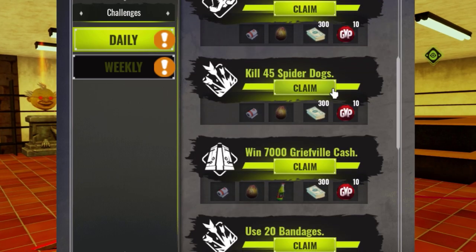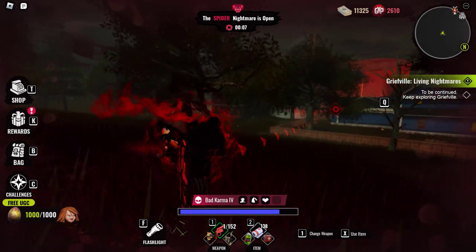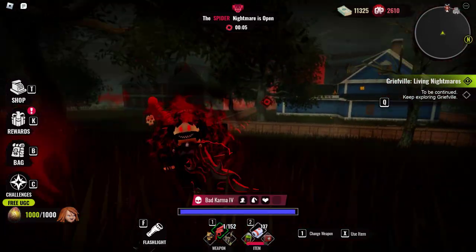Up next, we have kill 45 spider dogs. Obviously this one is super easy. The spider dogs are those sort of green alien looking things. You can kill them with whatever weapon you want to get this one.